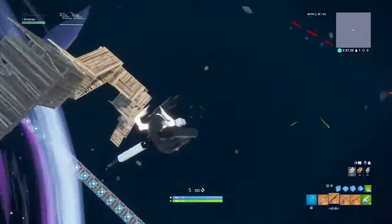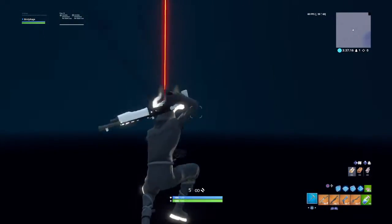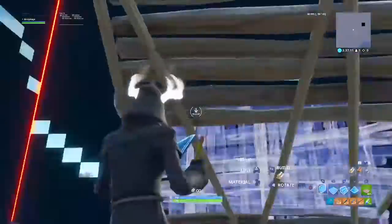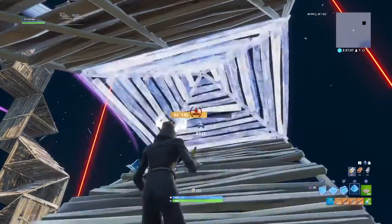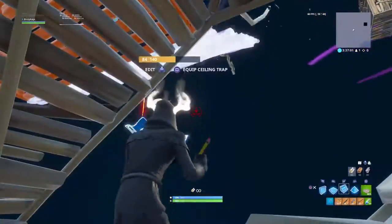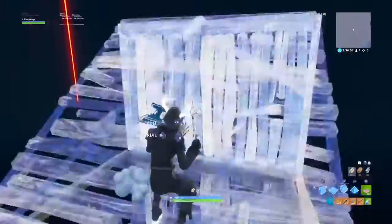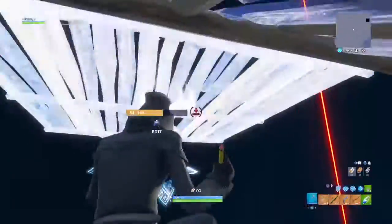So let's just get straight into this video. Technically, how to start this one off: you want to just have a stair in front of you, and you want to be walking on it like this. When you do, you want to put a pyramid in front of you and behind the stair on top of you. This will allow you to put down a stair-floor-stair, and that will allow you to edit and get your high ground, which will be very confusing to the other player that's on top of you.